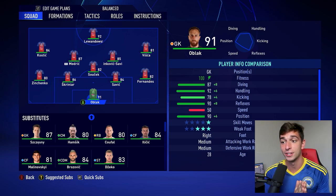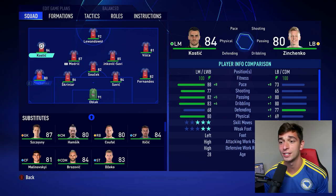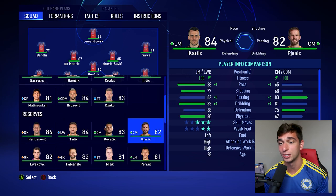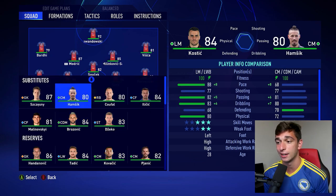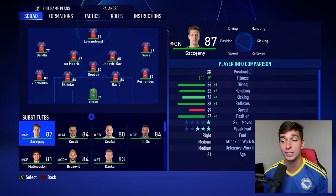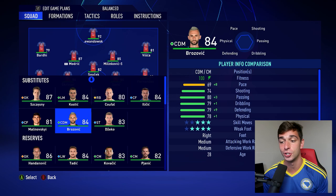This starting 11 is actually very diverse. Not every nation made it, but we've got 10 of the 13 nations represented. I realized I could put in Bardhi instead of Kostic to get more diversity, though the ratings go down — I'll throw him in for the sake of diversity and put Kostic on the bench instead of Hamshik. So looking at the substitutes, we've got Szczesny, Kostic, Tufal, Iličič, Malinovskyi, Brozovic, and Dzeko.